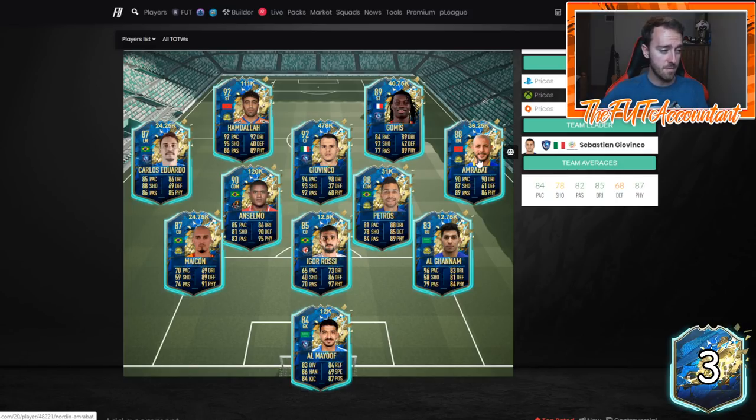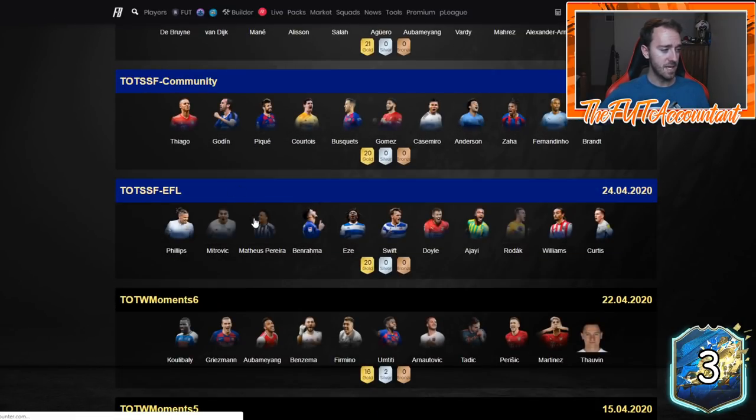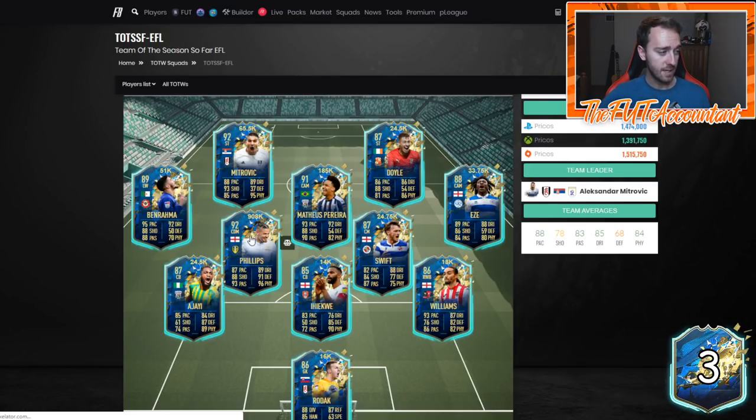Amrabad is a FIFA Favorite — he had an SBC earlier this year. The Giovinco card is what everybody's talking about — it's a juiced-looking card. Hamdala looks solid as well. If you want to buy any of these guys for your club or stock them for future SBCs, these guys are in packs through next weekend. The lightning rounds that come with the next Team of the Season set this weekend will include them, so I'd look to buy on Sunday night before they go out of packs — that was the low point for a lot of the EFL TOTS as well.